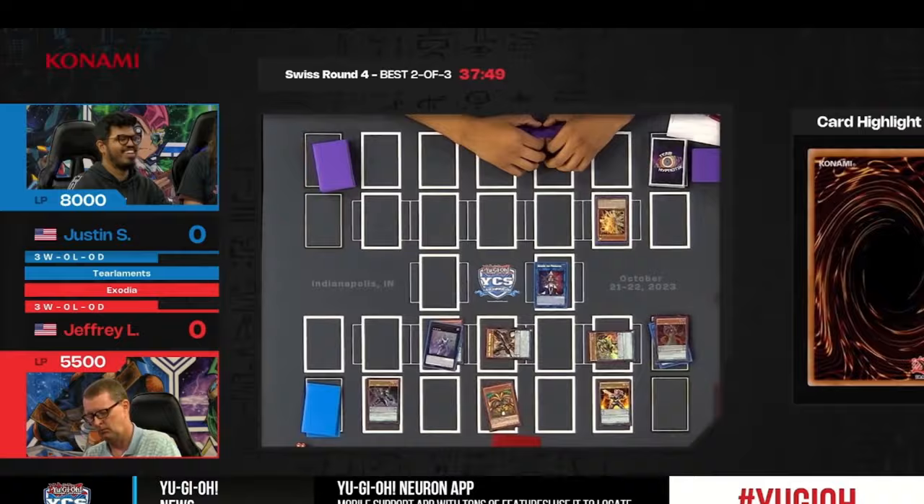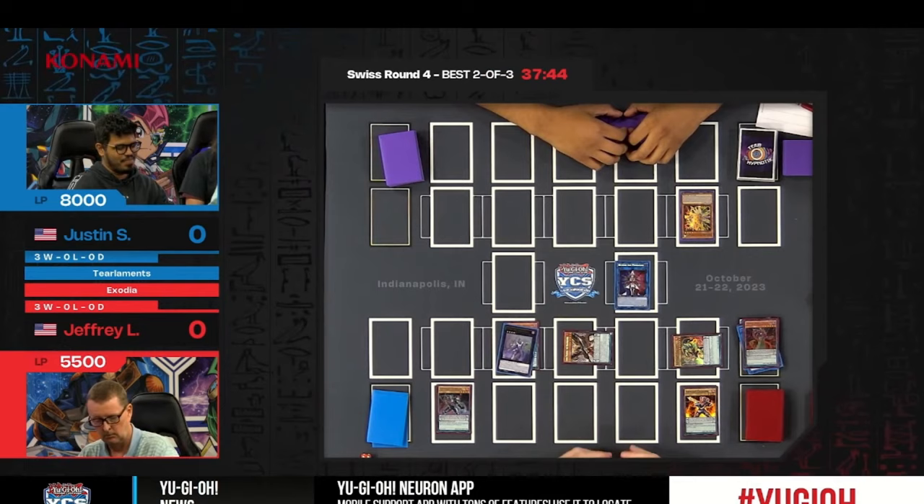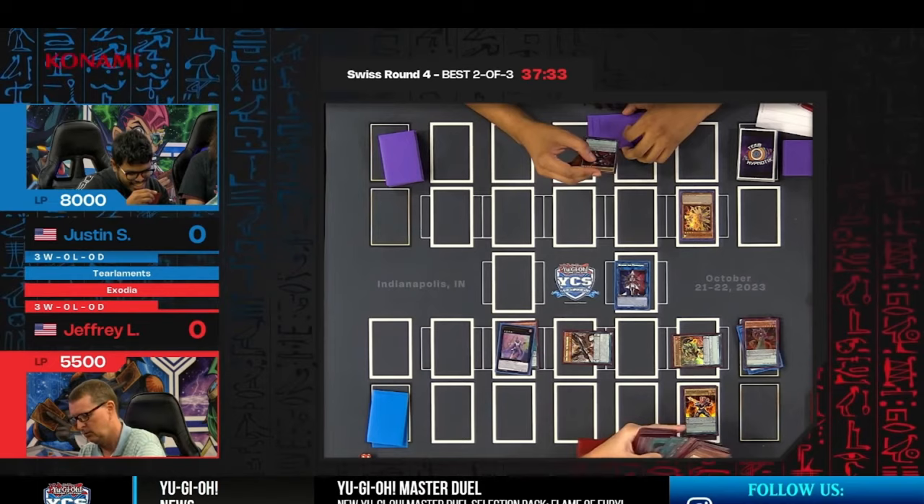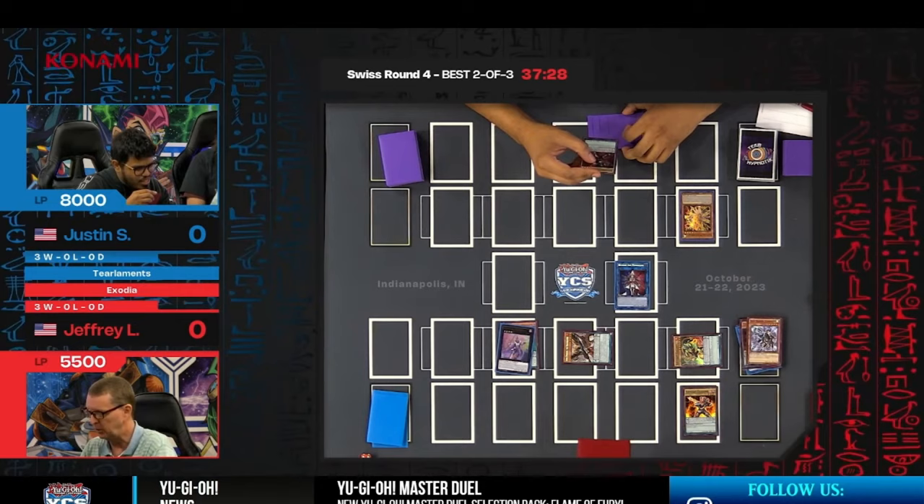Look at Justin's face — maybe he thought this was an Infernoble or Ignite deck, but clearly that's no longer the case. Justin is starting to realize he is about to experience Exodia the Forbidden One on the very first turn. Jeffrey is dumping Blue Dragon Summoner into the graveyard.